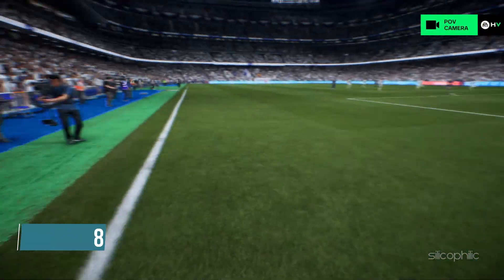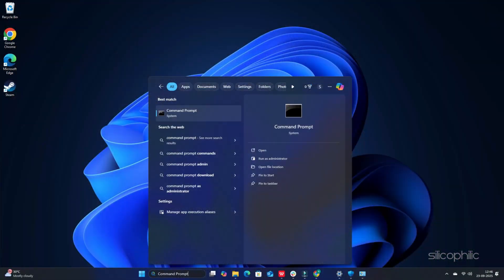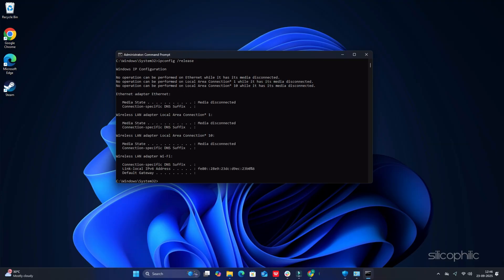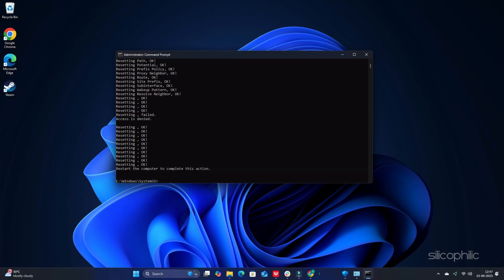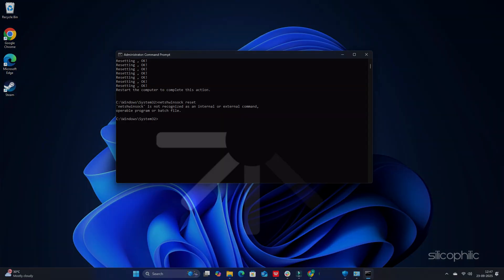Method 8: Flush DNS and reset Winsock. Type Command Prompt in the Windows search menu and choose to run it as an administrator. Copy and paste these commands one by one, pressing Enter after each: ipconfig /flushdns, ipconfig /release, ipconfig /renew, netsh int ip reset, netsh winsock reset. Once you have finished running all the commands, restart your computer.